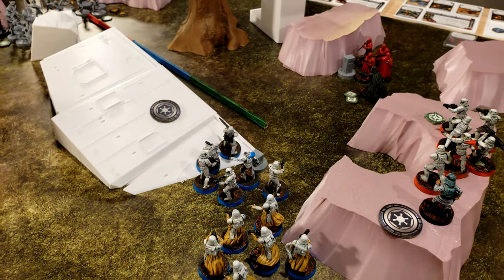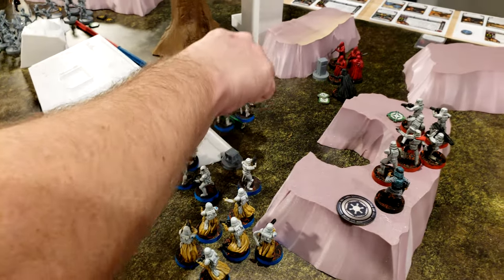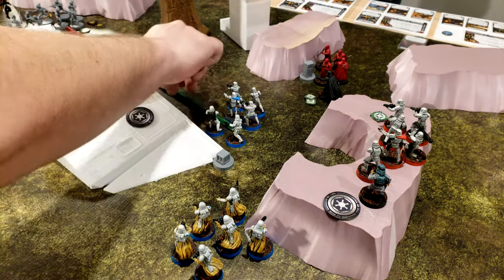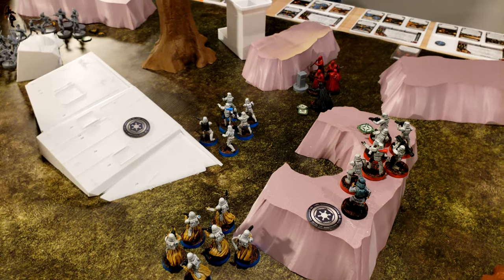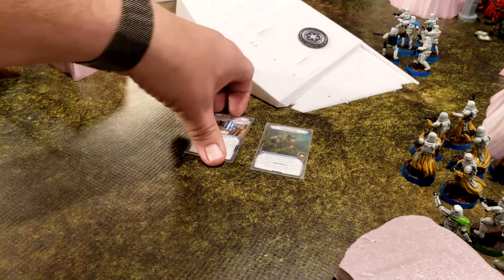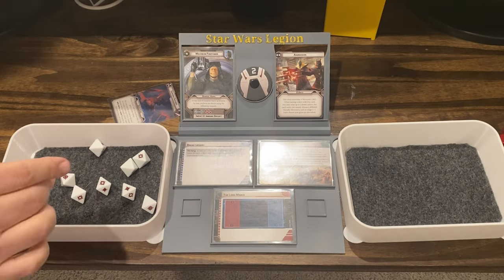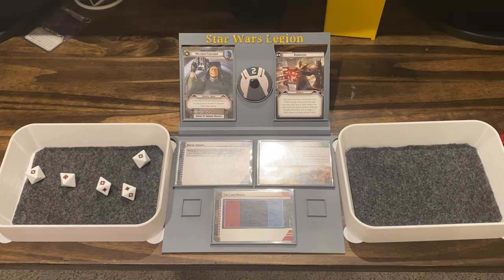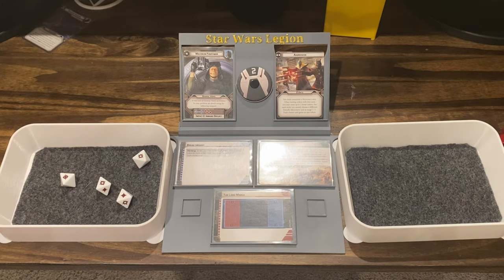That's the Blue Squad — they're going to claim the box for the last use, then move over here and shoot at the Pykes. I get four after surges. They have a dodge — a dodge gets rid of one, gets rid of the crit. The suppression gets rid of one for cover.